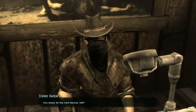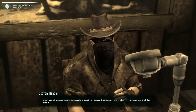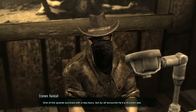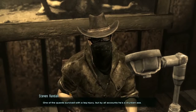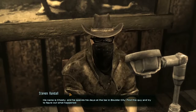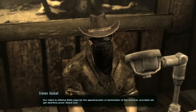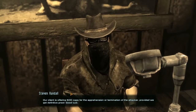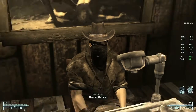You ready for the next bounty, kid? Last week, a caravan was waylaid north of town, but it's still a mystery who was behind the attack. One of the guards survived with a leg injury, but by all accounts, he's a drunken ass. His name is Chesty, and he spends his days over at the bar at Boulder City. Find this guy and try to figure out what happened. Our client is offering 500 caps for the apprehension or termination of the attacker, provided we get definitive proof. Good luck. Thanks, Steven.